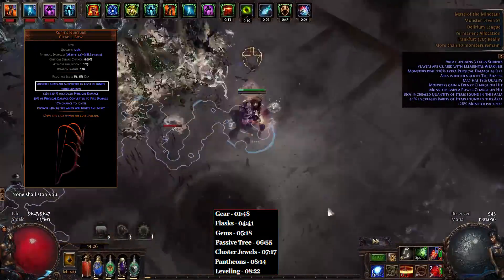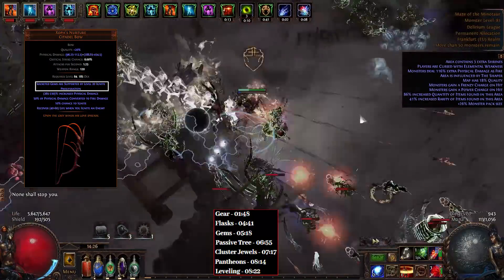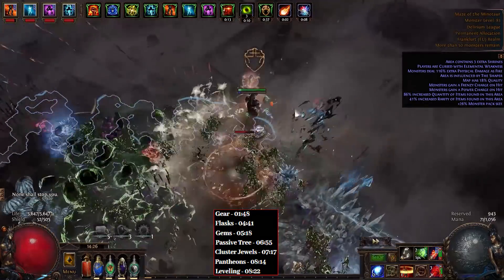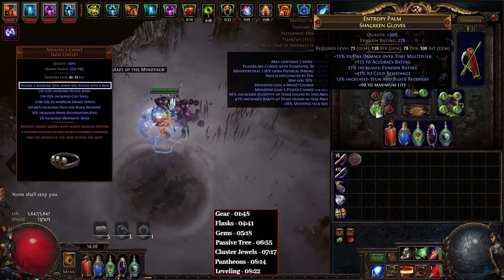For our weapon, we are using a Xoph's Nurture, which is a 1 chaos bow that has very solid base damage, a lot of recovery, and most importantly, it gives us a 7th link for our Burning Arrow. We are also making use of Asenath's Chant to trigger 3 different spells as we are attacking with our Burning Arrow.